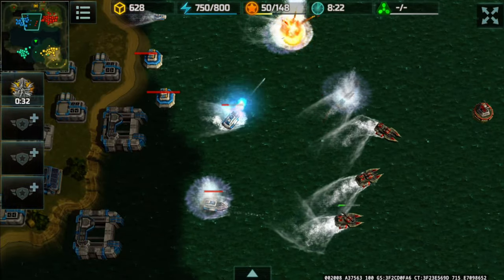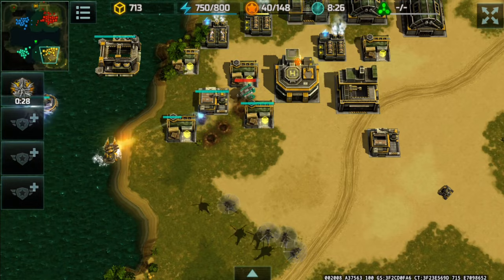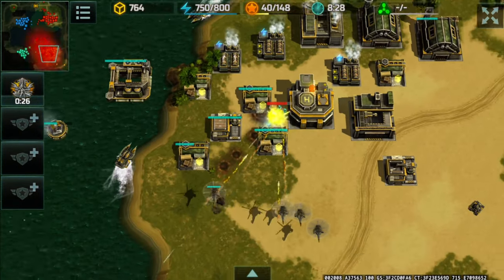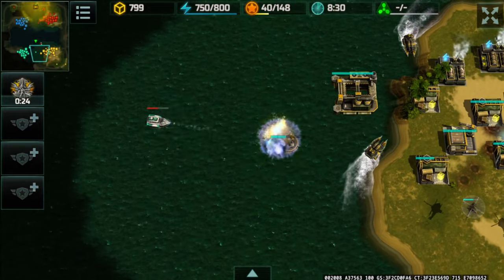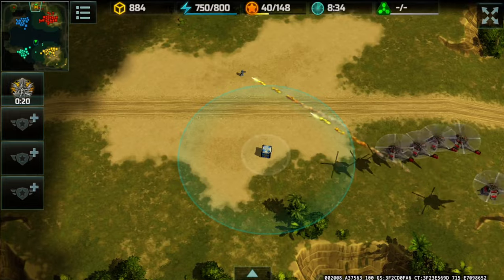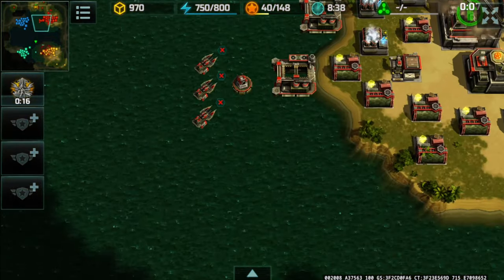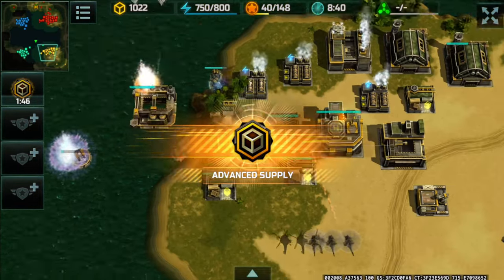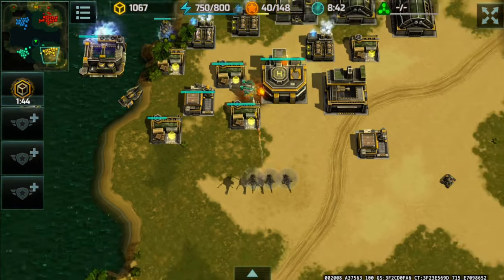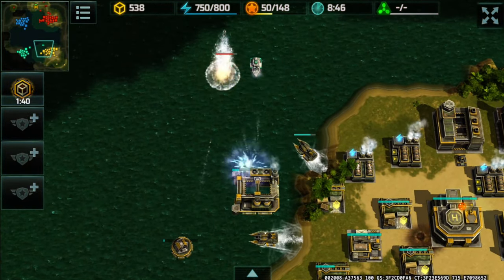The Seraphim landed and is under attack. I'm going to try and grab that super container that popped up. The Seraphim will be destroyed — nicely done by my partner — however his shipyard will also be destroyed.